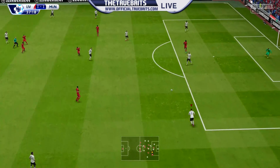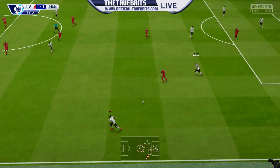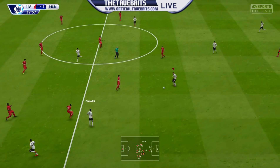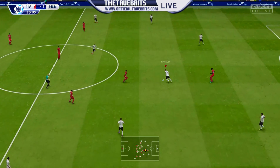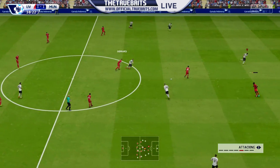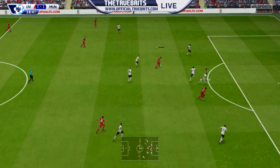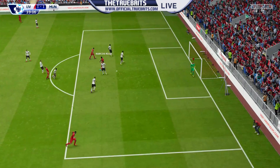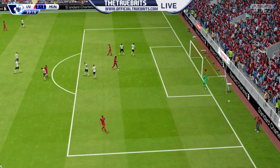Shaqiri switching play to Luke Shaw, finding Di Maria — back touch to find Luke Shaw again. Barkley giving it away — not a great pass. Balotelli inside to Lallana, laying it square — decent attempt, just over De Gea's goal.